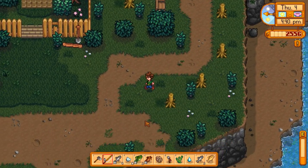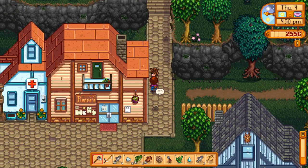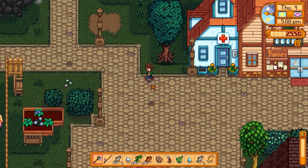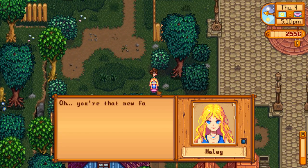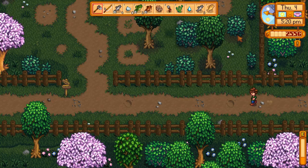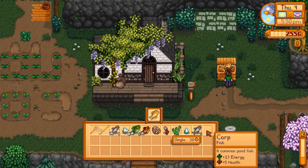Maybe we'll run into Maru — hey Maru, we did it! 'I plan on spending a lot of time with my telescope this summer.' Yeah you do. We're two hundred points away from a heart. Once I start giving her gifts it'll jump up. 'Oh, you're that new farmer boy, aren't you?' I'm so hyped for that. Haley's not bad either — she ended up being a better waifu than I was expecting. You felt more accomplished winning her love because she like warmed up to you.